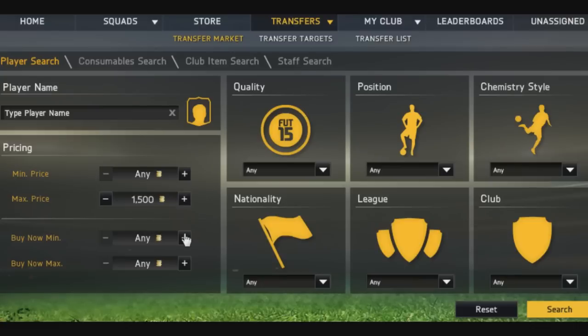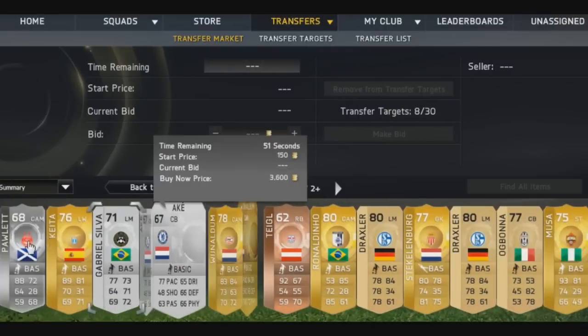I'll put 1,500 in and max buy now around 3,500 — I've gone a little bit over on that. So 3,500 is my criteria.